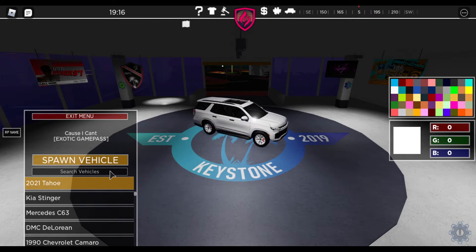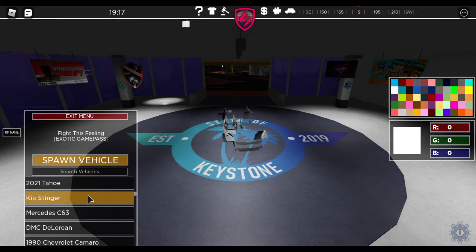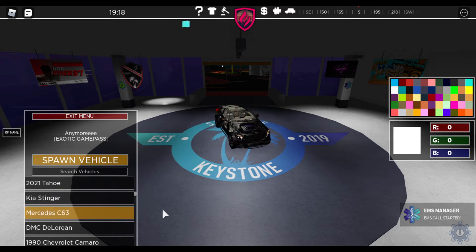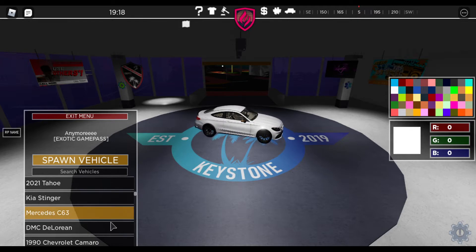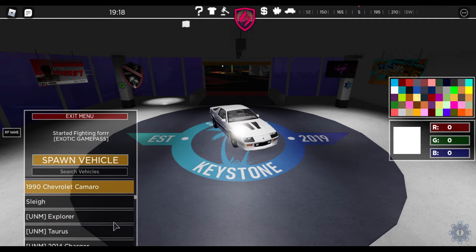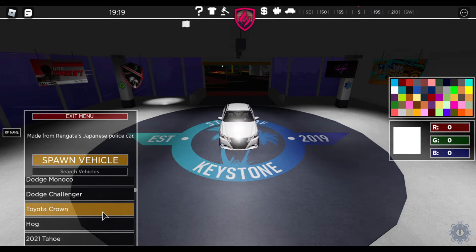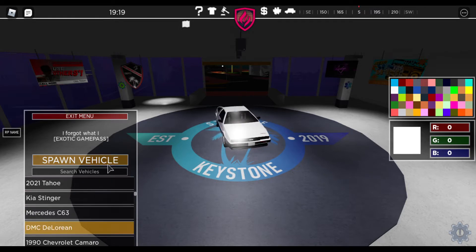The first exotic game pass car is the 2021 Tahoe, and then we have the Kia Stinger which is like a sports car or something, and then we have the Mercedes C63 which is definitely a sports car. We have the DeLorean, and we have the Chevrolet Camaro — that's the sleigh. I'm not gonna go over that. What I'm most excited about is the DeLorean.